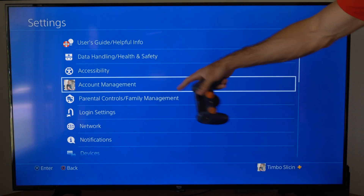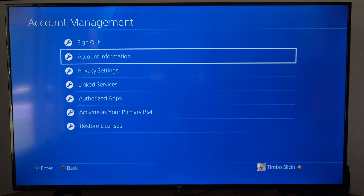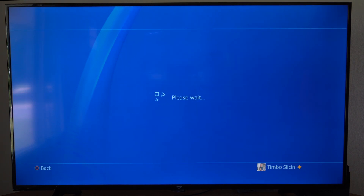Then go down to Account Management, then go to Account Information. You might have to type in your password at some point in time, so just have that at hand.